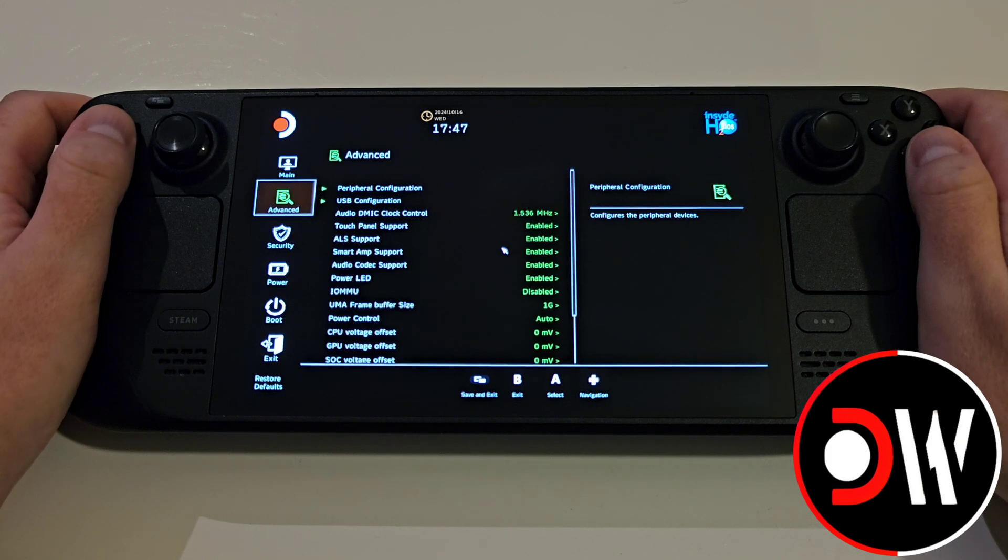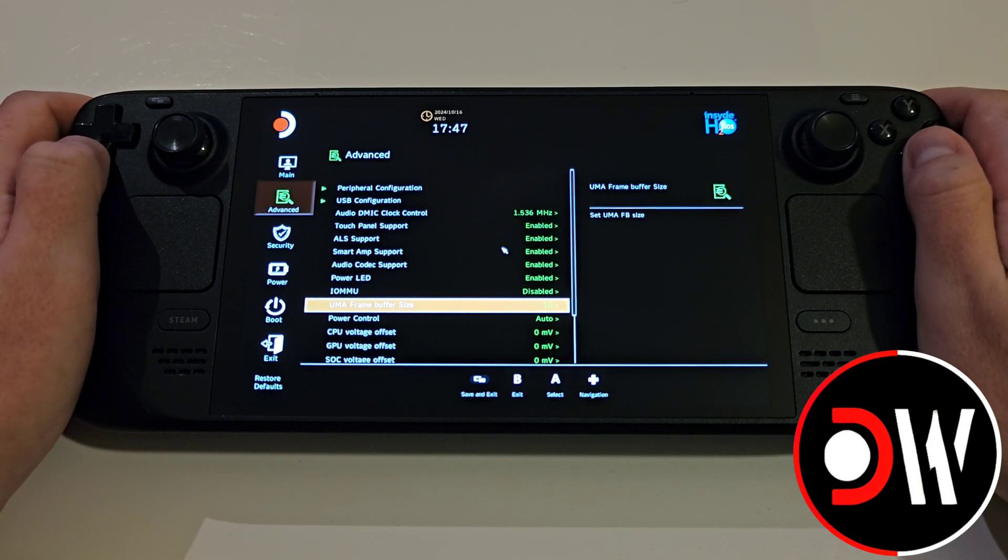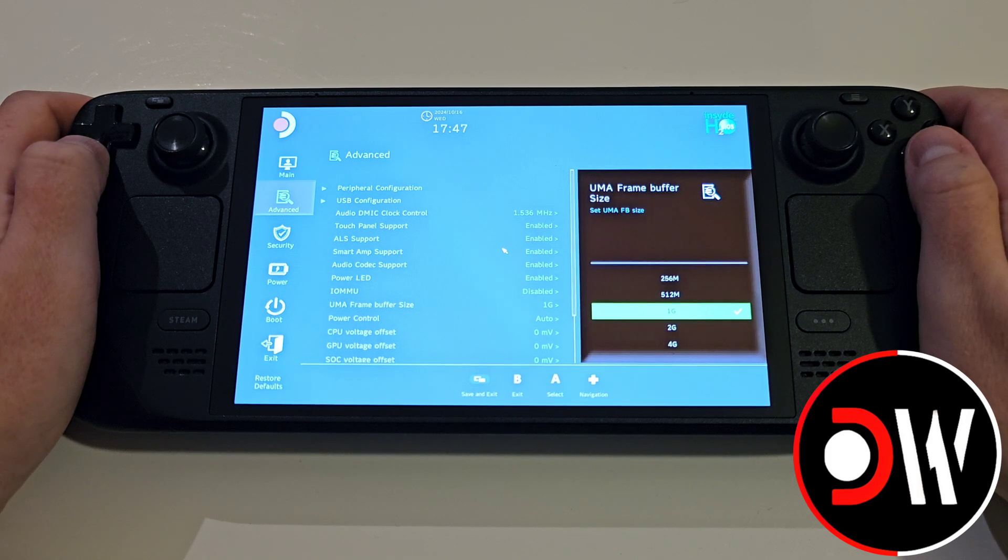Press down once to Advanced, then right and go down to UMA frame buffer size. By default this will have 1G selected, meaning 1GB of VRAM is set aside for your Steam Deck to use as a minimum reservation. Whereas if we turn this up to 4G, the Steam Deck will have 4GB of VRAM set aside to use as a minimum reservation.